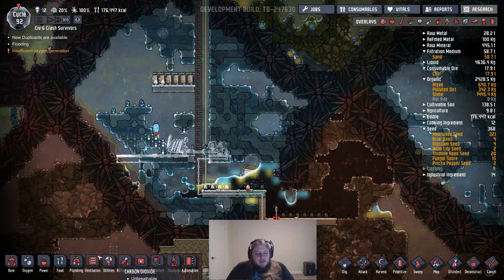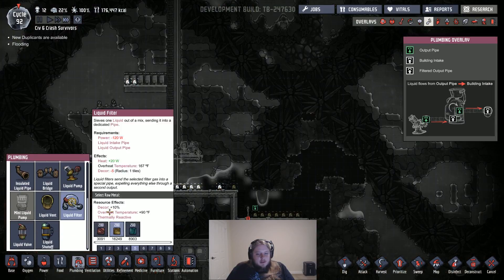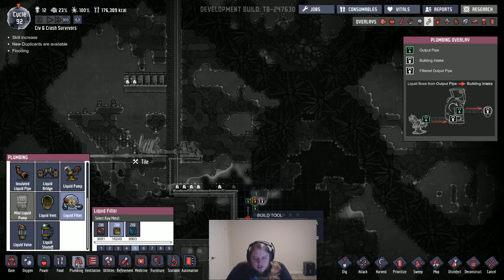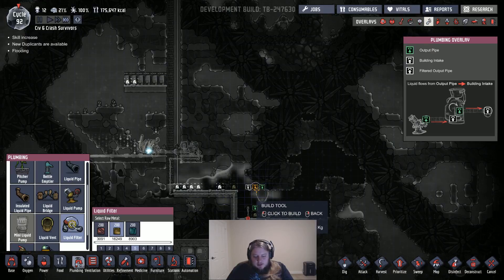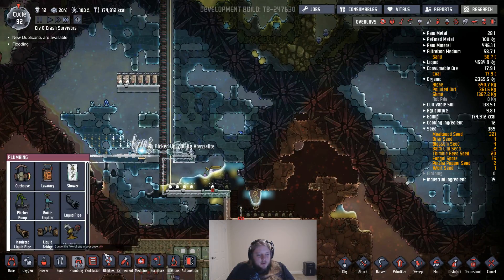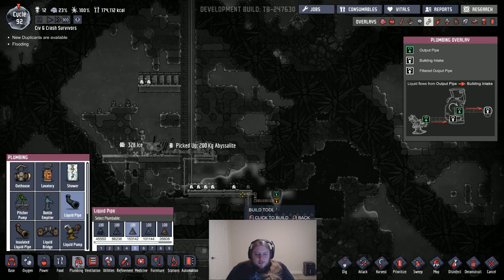So this pump will need a filter because there's like water and other stuff in there — so we're going to need to make sure we give it a liquid filter. And the filter can go in there — plumbing, liquid filter. Okay so we're going to want to filter out anything that's not oil somewhere else, and then all the oil — I guess it's gonna be easiest if we filter out oil. So oil is going to go up here somewhere.